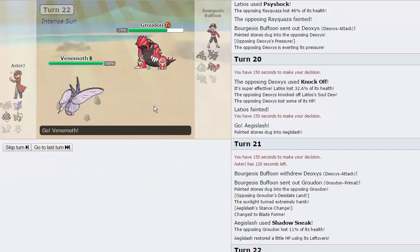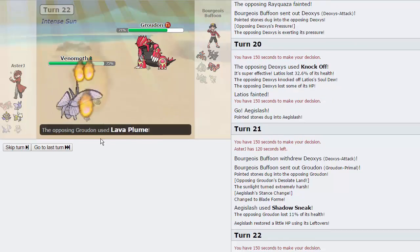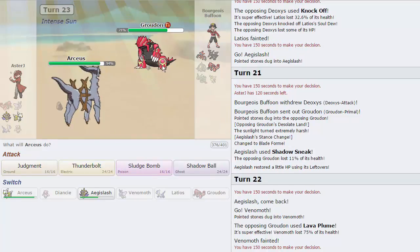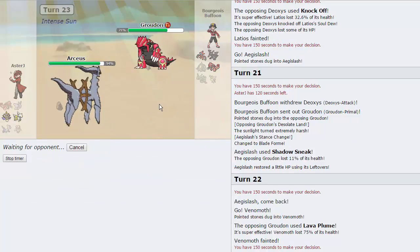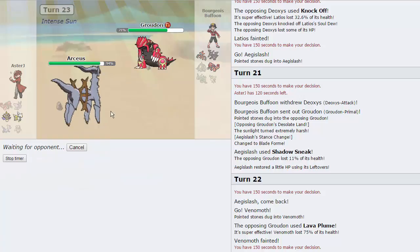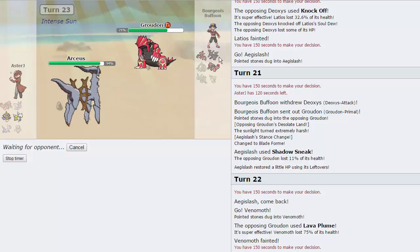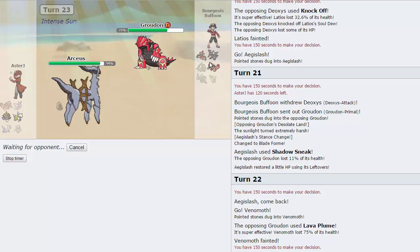He is gonna switch out into his Groudon, which is the correct play. I can keep this — sac Venomoth right here and keep Aegislash in the back. He's gonna go for Plume — that's easily gonna be able to knock us out, but now I can go into Arceus and just go for a Judgment. I'll be able to knock out anything on his team. We are faster than this Groudon — this Judgment is extremely powerful, and it will be able to take out any of his members right now unless he's air balloon Zekrom. He was sub seed Shaymin-Sky man — that thing actually put in work. Actually Rayquaza put in the most work. I didn't expect Surf honestly.